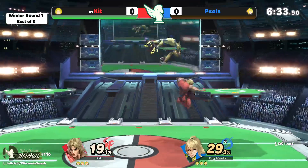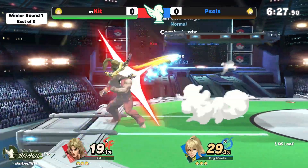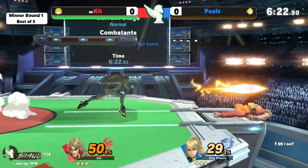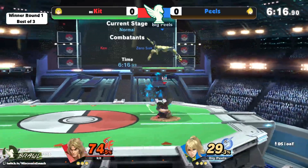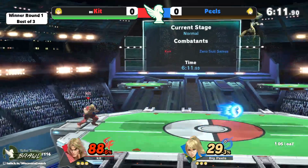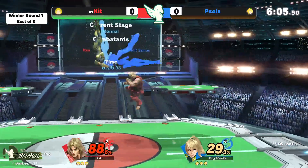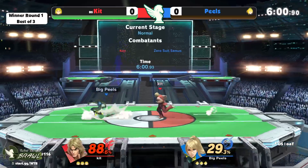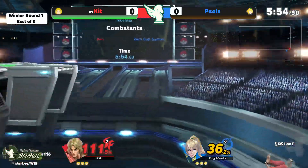Peels is very content to just run away, space out, throw out a lot of these aerials, throw out a lot of side-Bs, and try to get Kit to jump in — because that's what Zero Suit loves. When you jump in, she can get grabs, paralyzers, anything she wants really. Tries to set up a nair flip jump there, but not quite finding it. Kit just finding these openings so quickly.